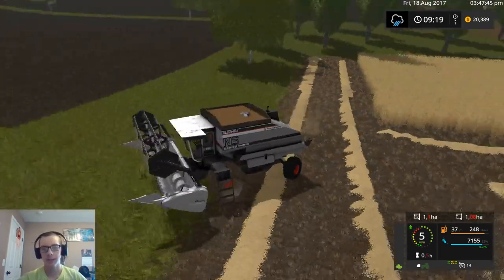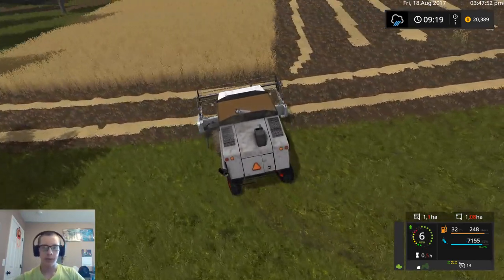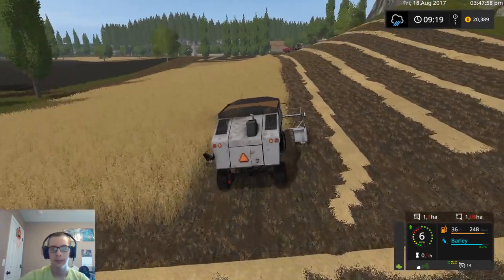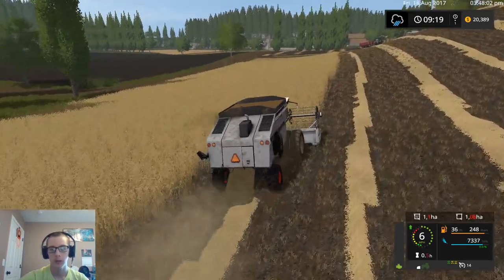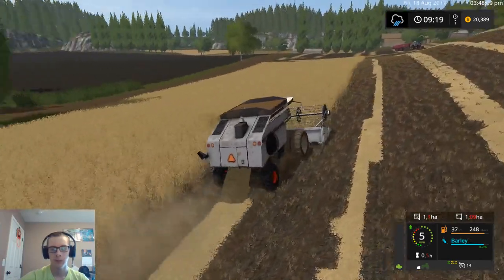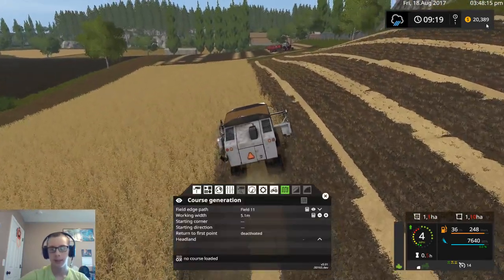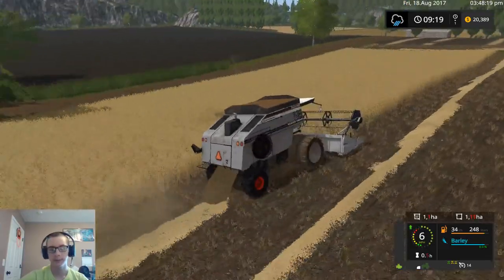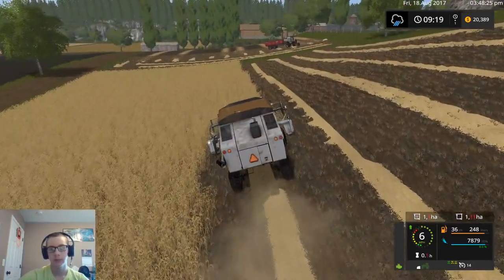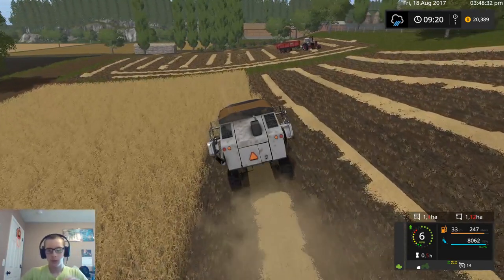And even with this 18-foot it's not taking too awful long to fill. Maybe we'll get the 25-foot for next season or something. I see now it is supposed to rain, so hopefully we can get all the combining finished before then. Otherwise I'll have to fast forward some more and lose some more money. Because I think we were at $50,000, now we're down to $20,000 - that was from fast forwarding. I think I fast forwarded three days, four days, something like that.